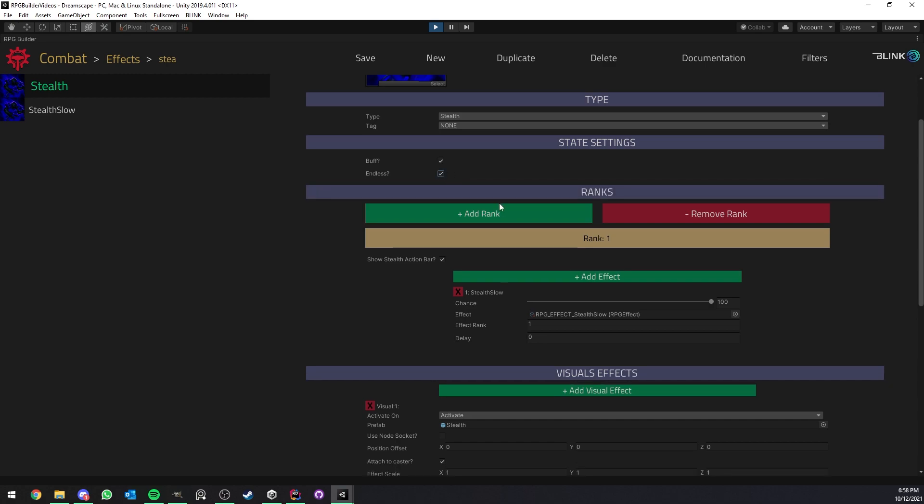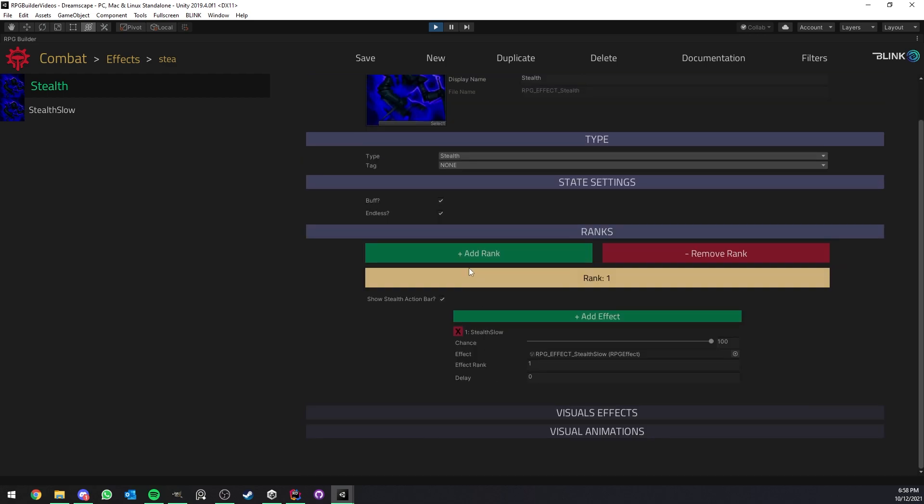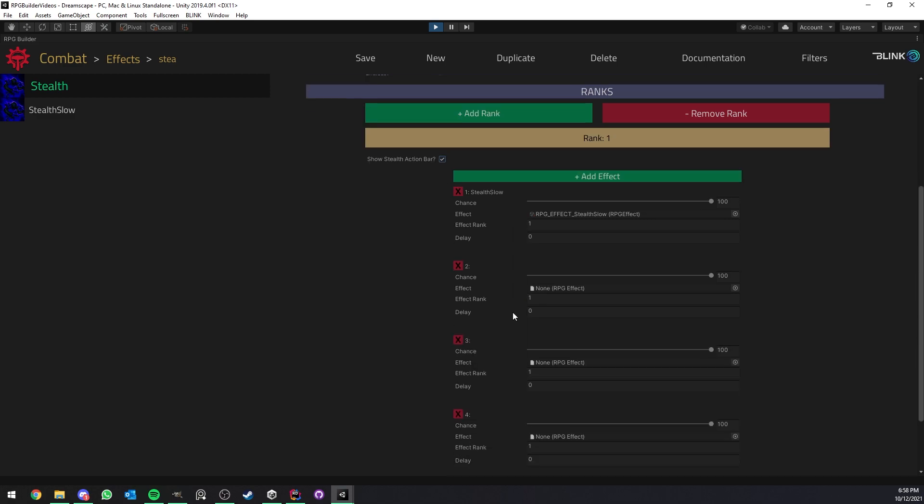After that we have the visual effect extra, but I don't want to focus on that just yet. You don't have that many options here because it's a very straightforward effect — it's just turning you stealthed. What you do have as an option is 'Show a Stealth Action Bar.' If you have this off, you won't switch to the stealth action bar — your normal main action bar will remain. If you want a separate one, just make sure you turn this on.